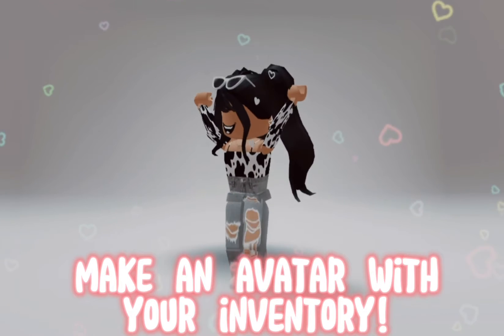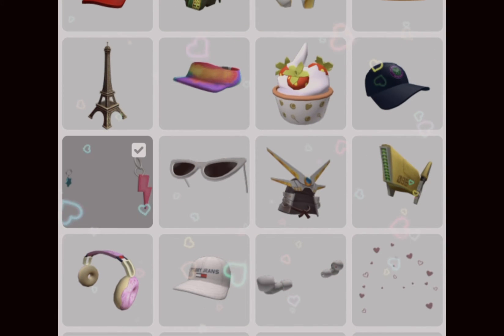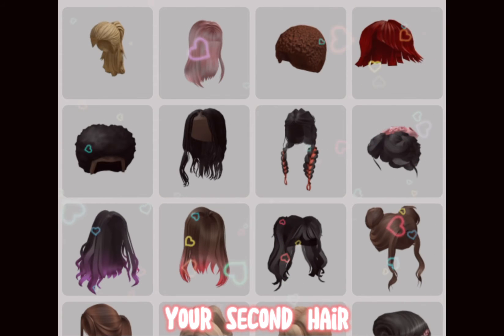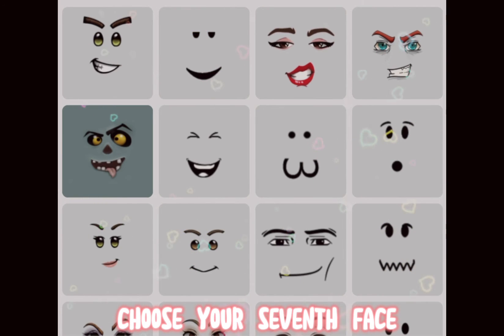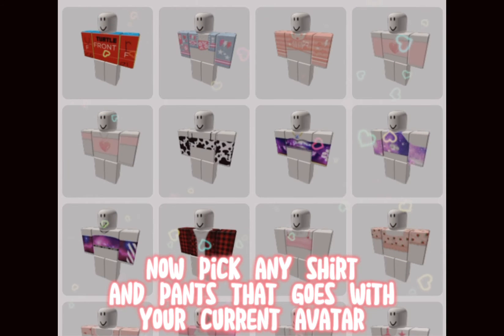Make an avatar with your inventory. Pick your 9th and 10th hat. Pick your first face accessory. Your second hair. Choose your 7th face. Choose your first front accessory. Now pick any shirt and hat that goes with your current avatar.